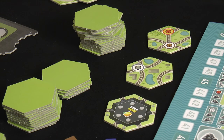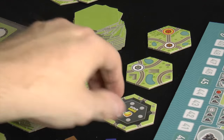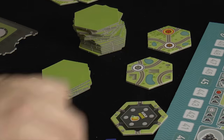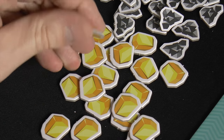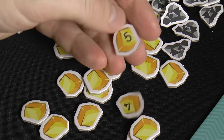When you end your turn, you refill your hand from a display of tiles, or from the top of the supply. After choosing, you refill the display. There are also gold mine tiles — there are face-down gold tokens in the game, and when you land on a gold mine, you pick one up. They go from about three to six points, giving a variety of point values at the end of the game.